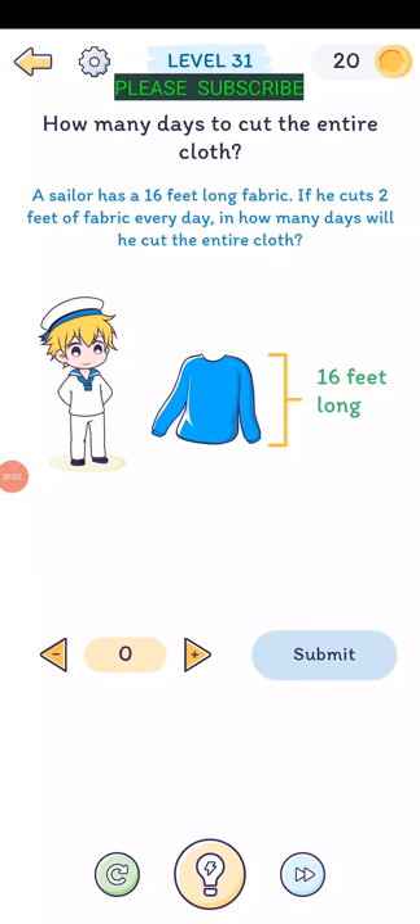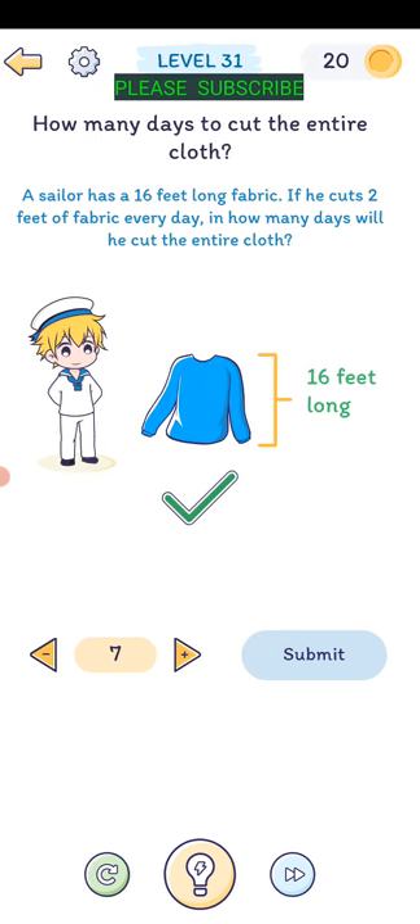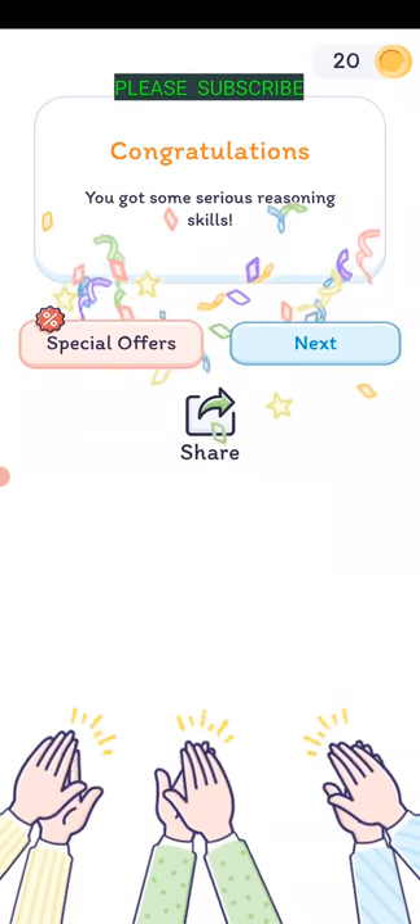Level thirty-one: how many days to cut the entire cloth? A sailor has a 16-foot fabric - if he cuts two feet every day, how many days? The answer is seven. Submit - there we go. Yes, we have some serious reasoning skills.